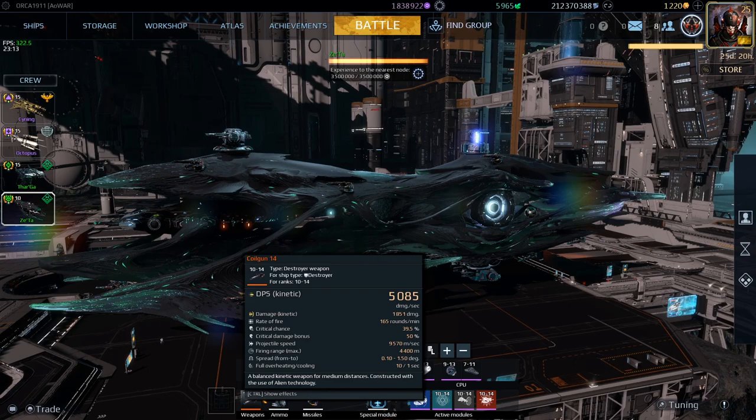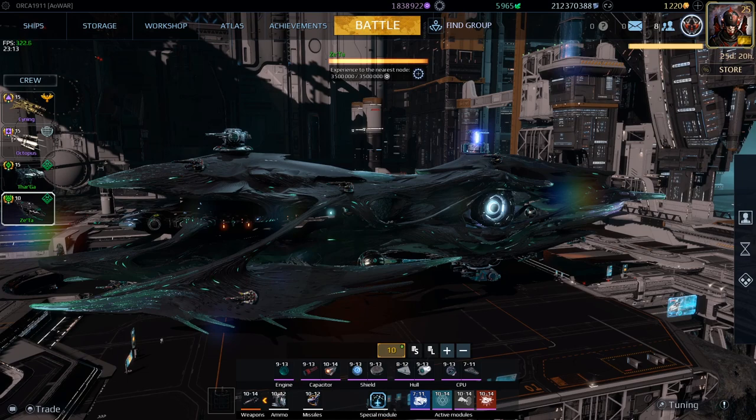The Coil Gun works best if you throttle the trigger, meaning you tap the weapon instead of continuously firing. With enough projectile speed you will have enough firepower to kill your targets, whether they're small, medium, or frigate-sized. It's going to struggle against destroyers due to their high hit points, but everything here works in a specific unison.